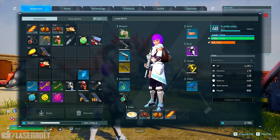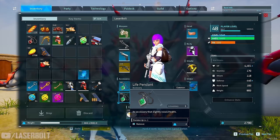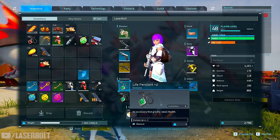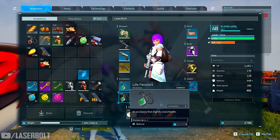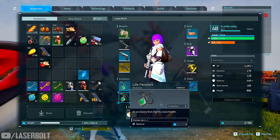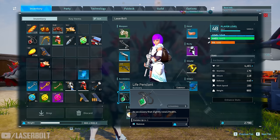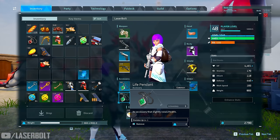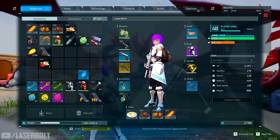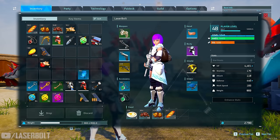The area I'm going to show you where the Life Pendant drops lets you find multiple rarities — you can get greens, rares, and epics. It's extremely important that you do this Life Pendant farm or chest farm, because it's going to be huge especially as you get into the later stages of the game. I highly recommend you do this right now — let me show you where to pick it up.